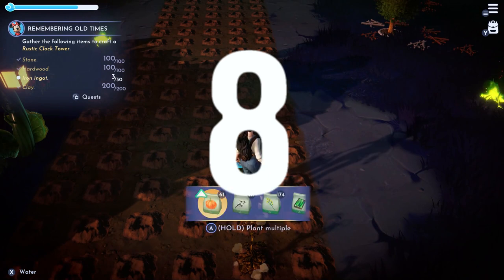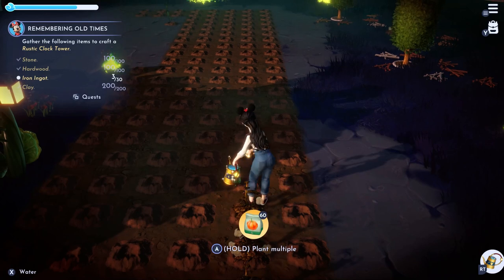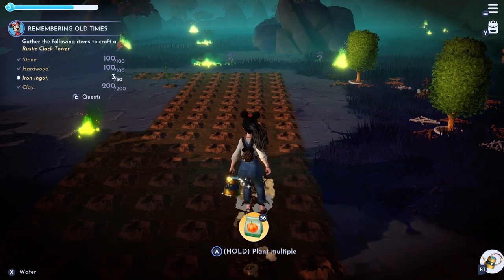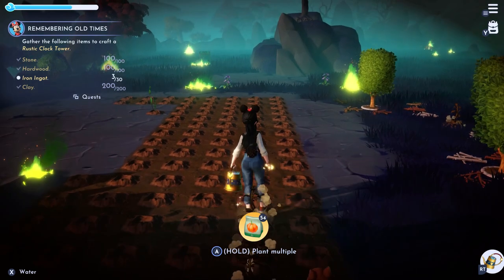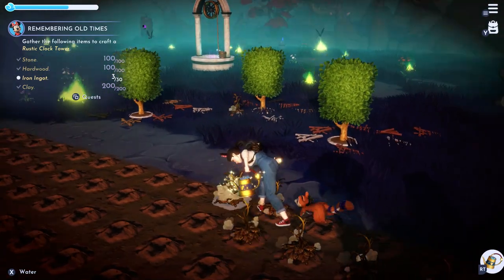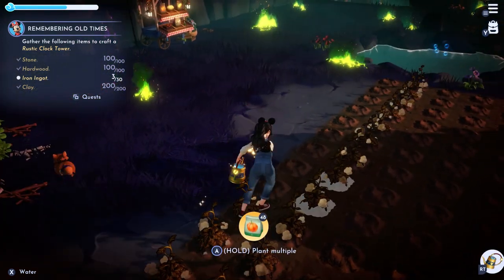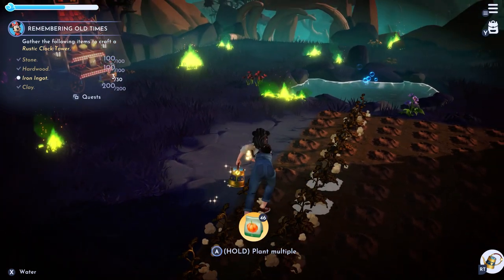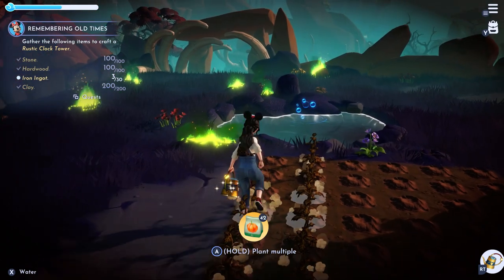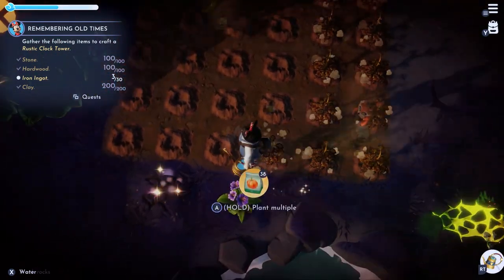Number eight: crops grow quicker in their native biome. Each crop in Disney Dreamlight Valley has a biome where it will grow faster. I still plan to farm in locations I find convenient or that don't interfere with my decorating. Something I discovered recently is that you can verify if a seed grows well in a certain biome by looking at the crop as you're planting it — there will be a small green arrow next to it, which means the crop will grow well in that biome.